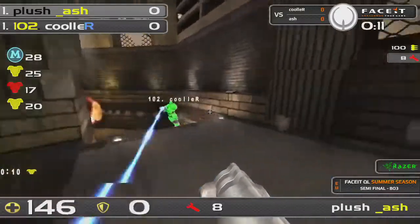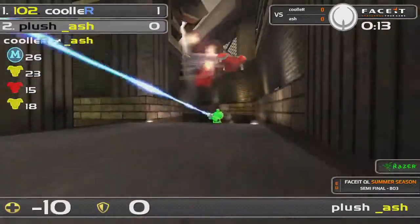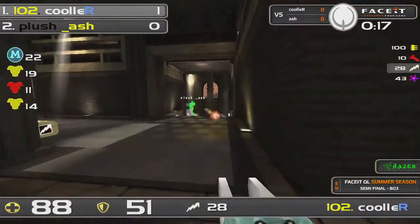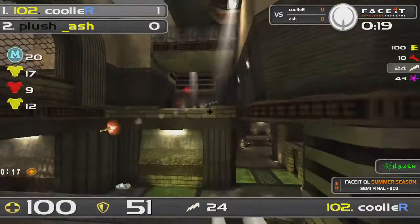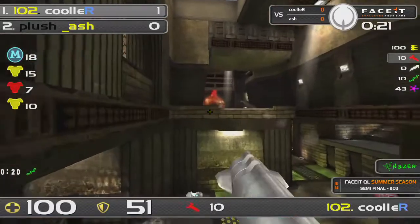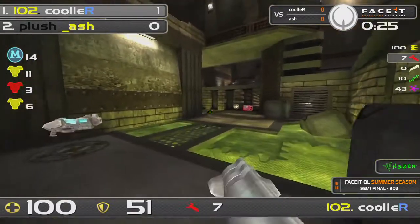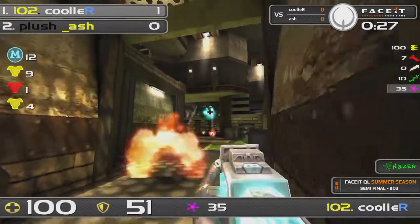Well, people don't like this map, but Cooler makes it happen when it counts. Great LG damage — you can see the tactical prowess. They're standing on the stairs. What does it do? It makes it hard to be hit by rockets. You want to hit the floor if they're back, but you can't hit the floor if they're on the stairs. It's so, so difficult.